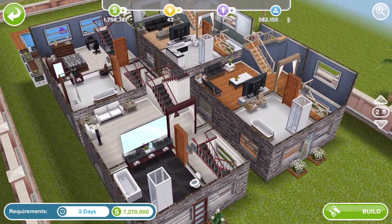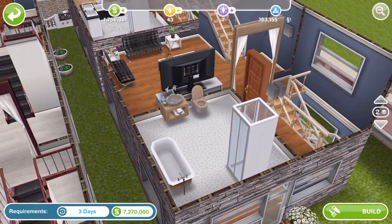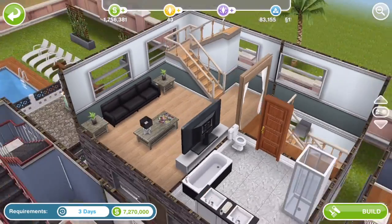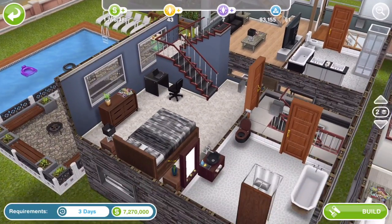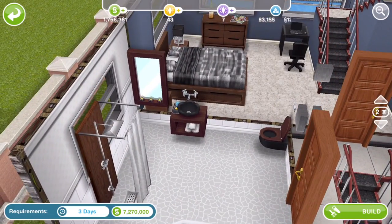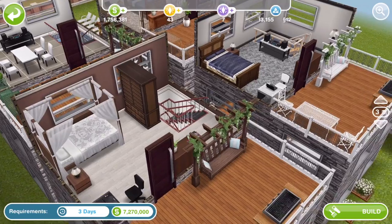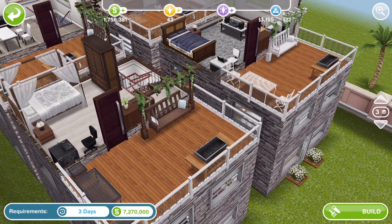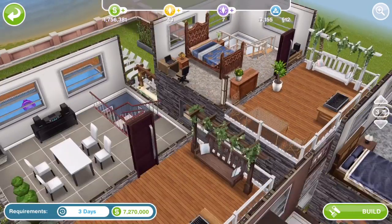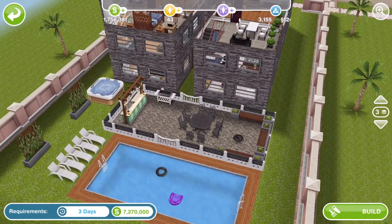On the first and second floor it's got that mirror again from the spa event, and the sink and toilet in this little house — really nice little design. It's got some more of the sink and toilet items on another floor. Up to the last floor, nothing massively rare, but it's a nice build with a little outdoor space.